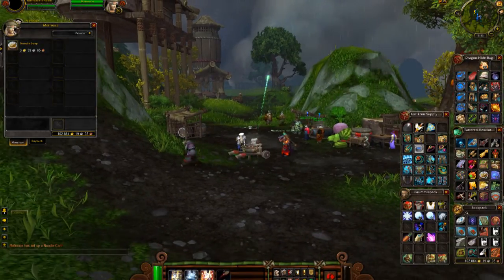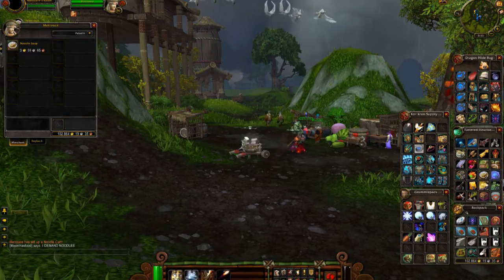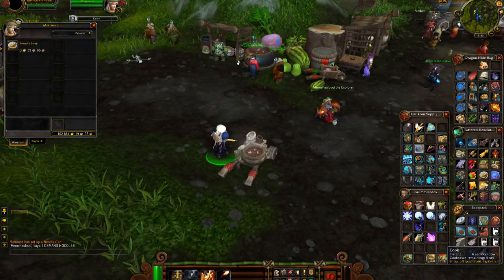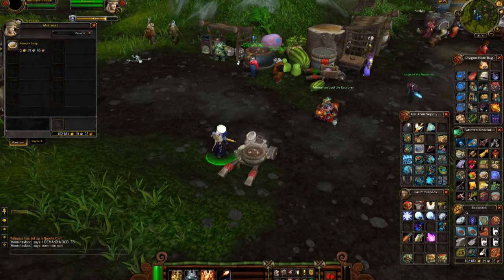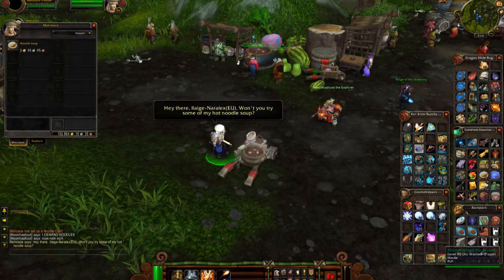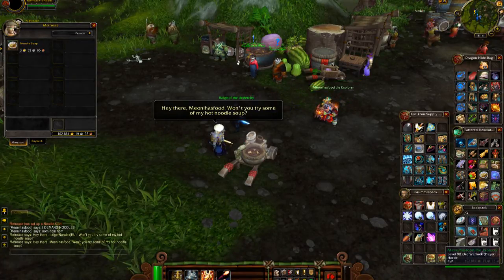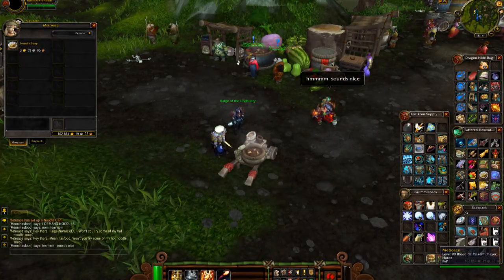I can shoot off some fireworks — nice little green fireworks. Mione demands noodles, which is pretty good. You can buy some off me, and there are a few little things you can do: I can dance. Oh, look at that — he's eating them as well, they've got a custom animation. This is perfect, exactly what you want for a video. You can dance, you can cook, just some cosmetic stuff, some nice fun stuff. This is a really cool concept. It says 'Hey there, Mione has food — why don't you try some of my hot noodle soup?' I don't even have to have people targeted and it picks random people. This is so cool.